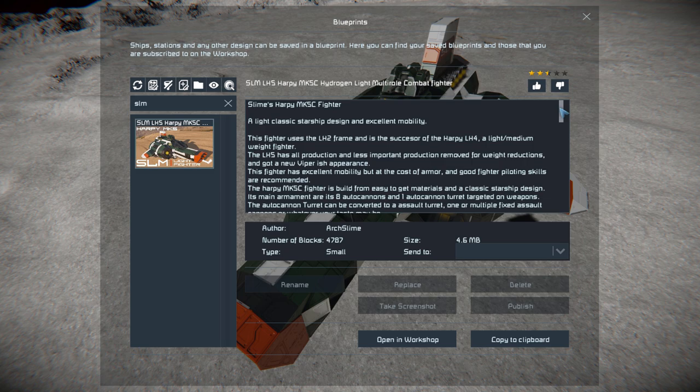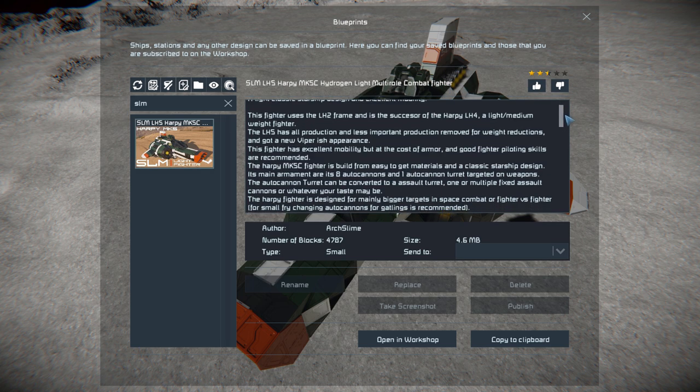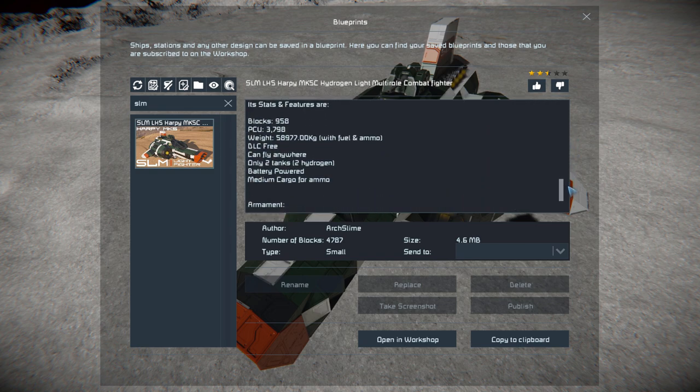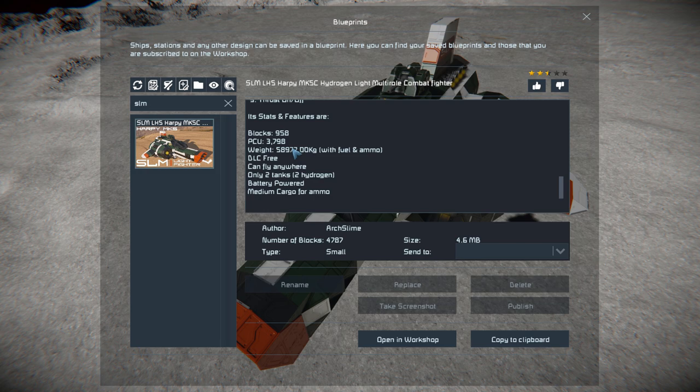There is a lot of information about it and at the top you can see its full name — yes, it's very long. Coming down we can see the controls, and all the way at the bottom are the specifications. Its actual block size comes in at 958, its PCU is 3,798, and we can see it can fly pretty much anywhere.